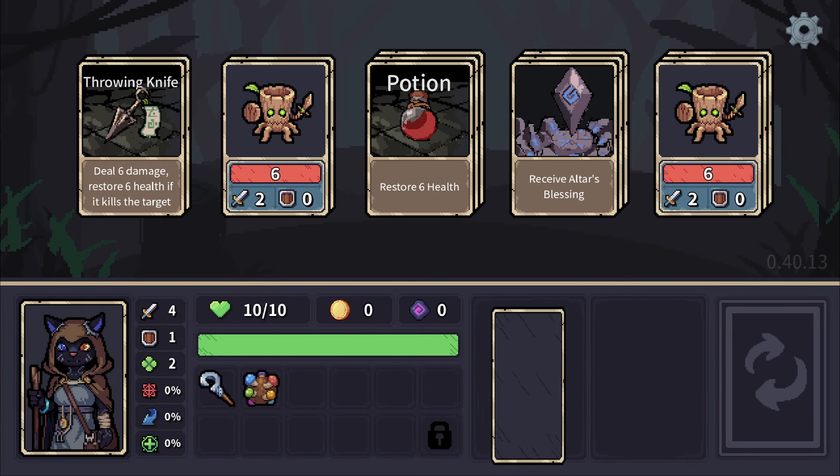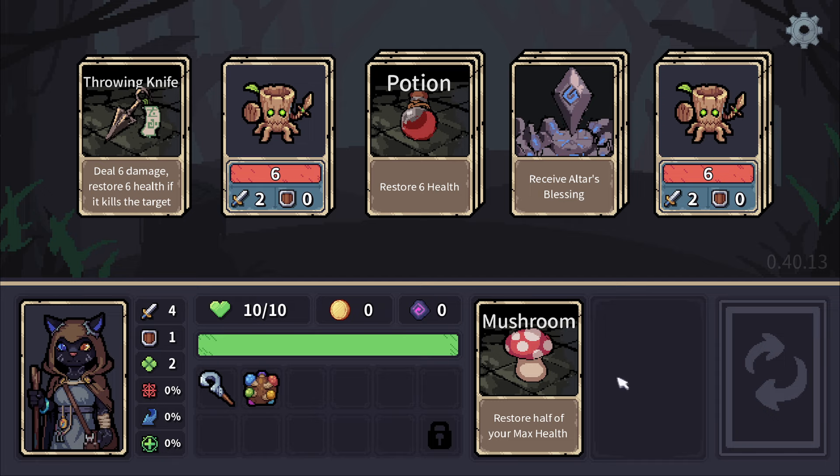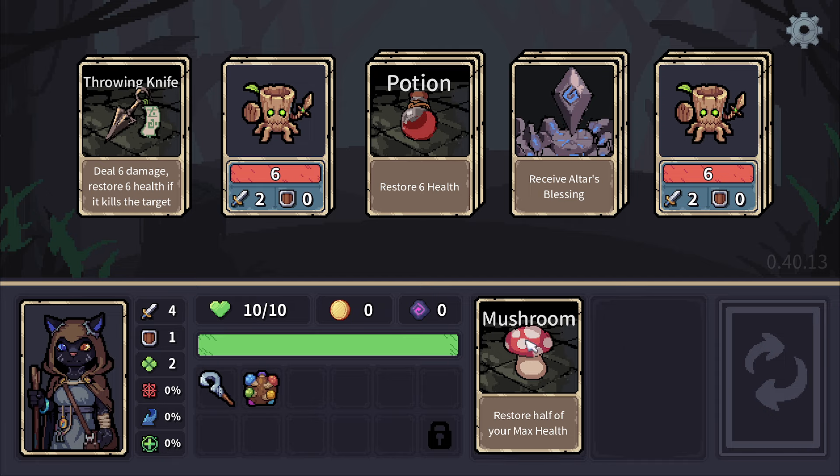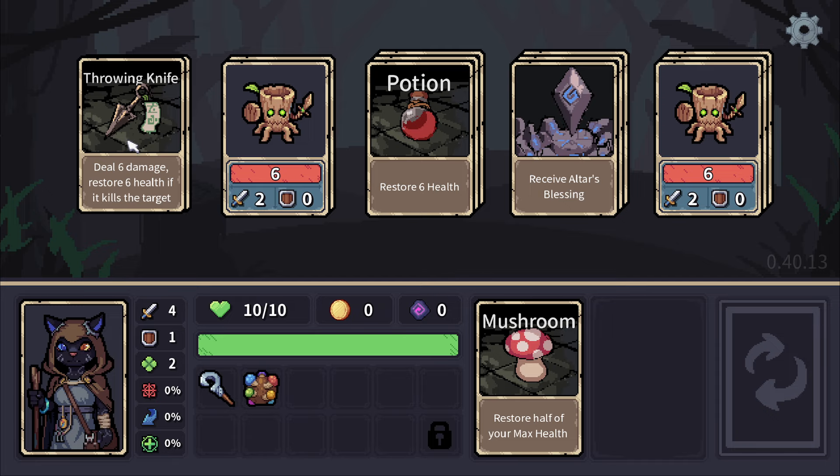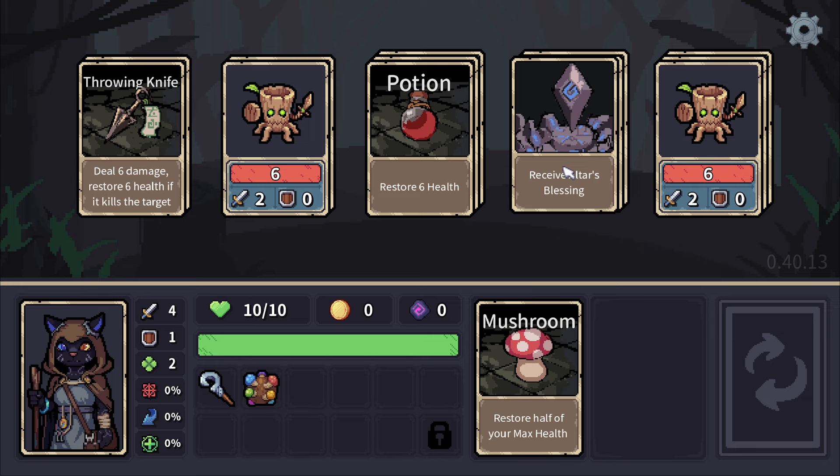Now look at this. Unlike other card games where all the abilities are represented as cards, here everything is cards. Our enemies are cards, our items we want are cards, our destinations are cards, our items are cards — once we pick them up they go there as artifacts. Everything's a card.